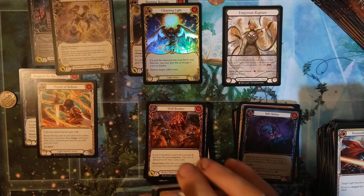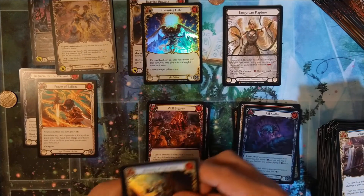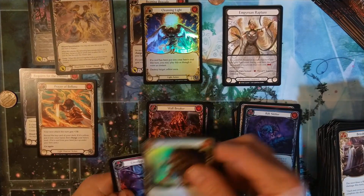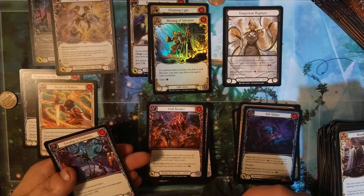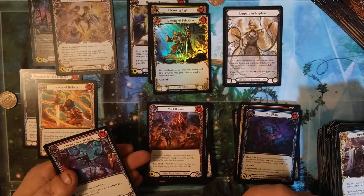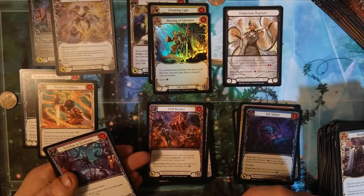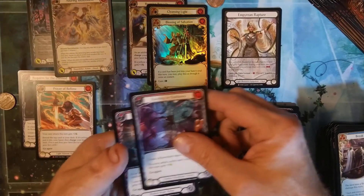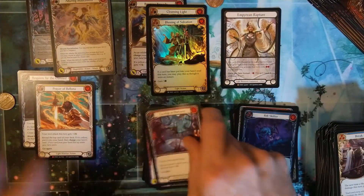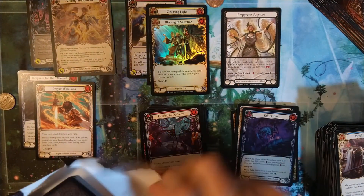I pulled the legendary out of this box. I don't know how good it is — this is an equipment chest so weapons and gear are usually good. Once per turn instant: this gets Ward 1 until end of turn if you have a card with Herald in its name that's been put into your hero's soul during your turn. First ability you activate this turn costs two less to activate — wow, so that's pretty good.